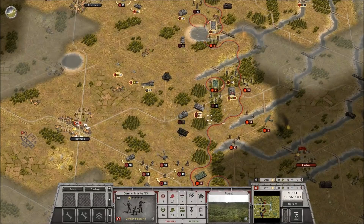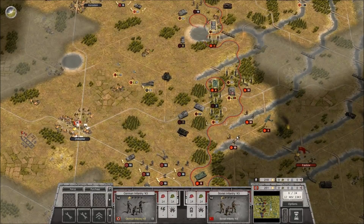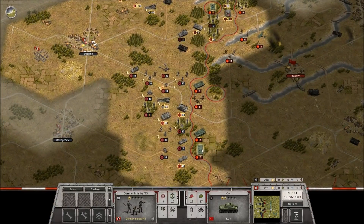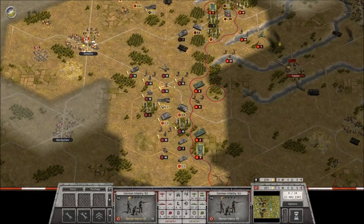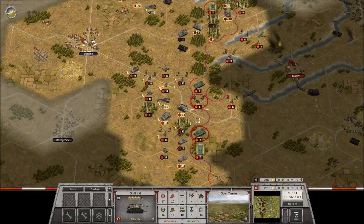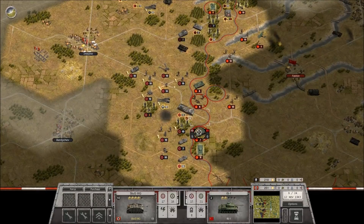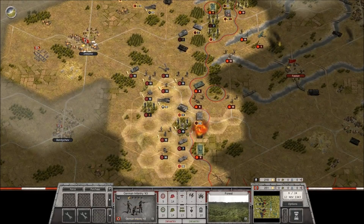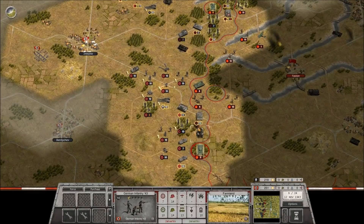Bring these guys forward. In the south, I want to aim for taking out the IS-1 as a priority. I guess we can do it this way. And then come down this way.